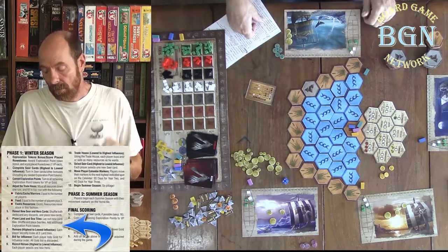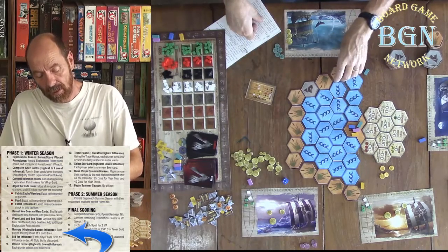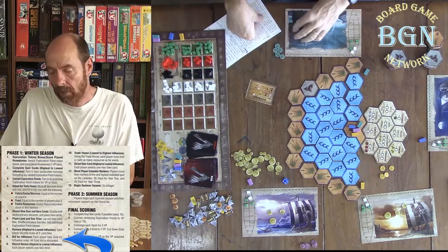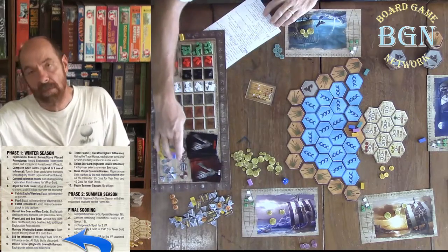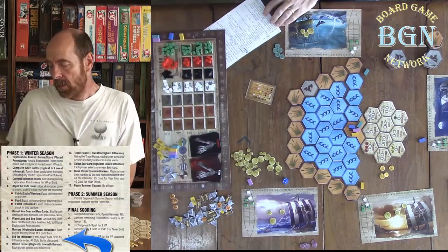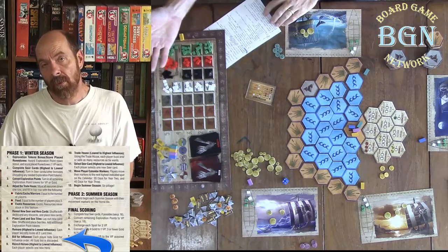Once this is done, you have the rumor step. The rumor step lets everybody secretly look at two land tiles. Then you bid for influence — you secretly bid how much you want to pay for influence. Whoever bids the most gets to pick what space they want, one through four in a four-player game. You can actually choose not to be first. At the highest influence there are advantages like picking your hero and seer first, but being at lower influence lets you buy resources first, and the person who buys first gets the cheaper rate for resources usually. If there's a tie, you roll dice — the highest player chooses the highest die roll.